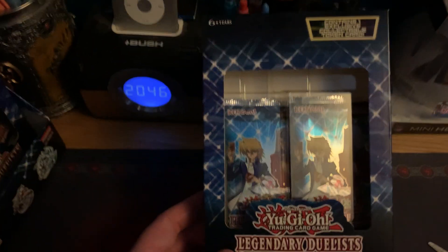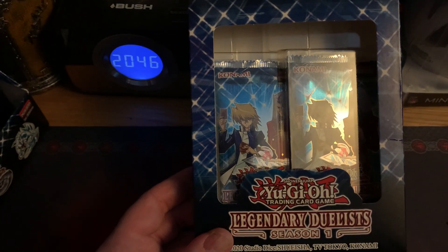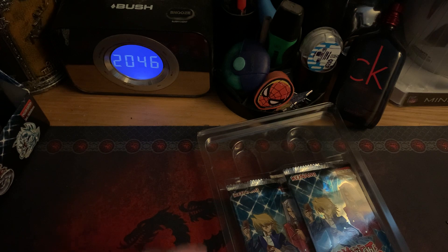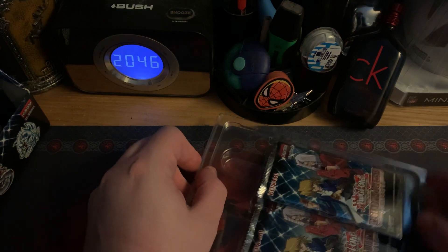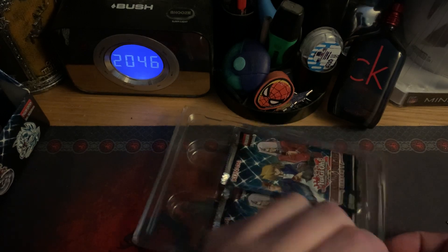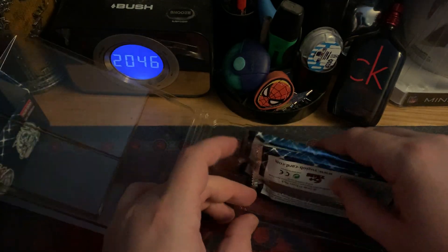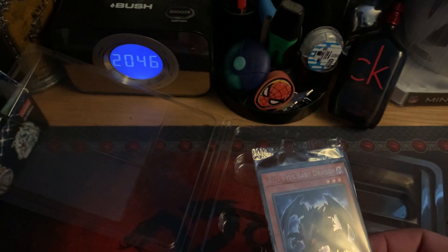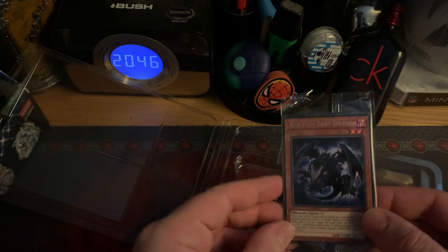Just pan you down. So let's crack open the first one and see what we get. In each of these you get a character card and two packs. So in the first one we've got Red Eyes Baby Dragon, Secret Realm.